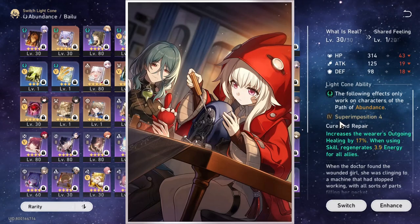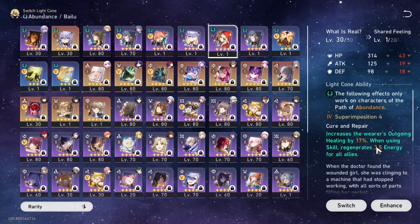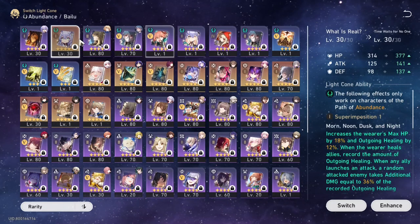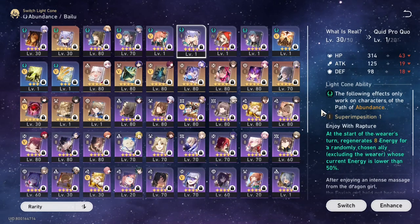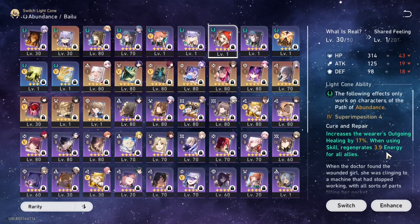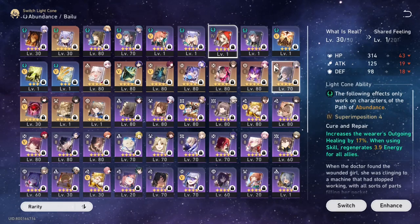If you're lacking outgoing healing or feeling like you're not healing enough, you can use this as well. Every time you use your skill it regenerates extra energy for all your allies and yourself. Out of all the 4-star and 5-star options, I feel like the ones worth investing in are Quid Pro Quo and Shared Feeling — if you really need the skill and energy regeneration. Although, giving Shared Feeling to Gallagher will make him really skill point negative.